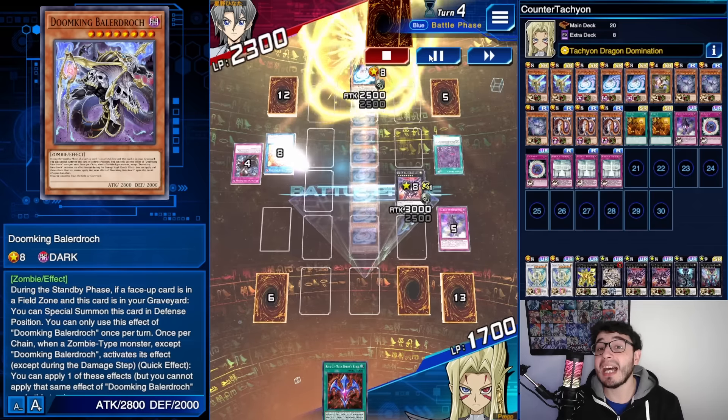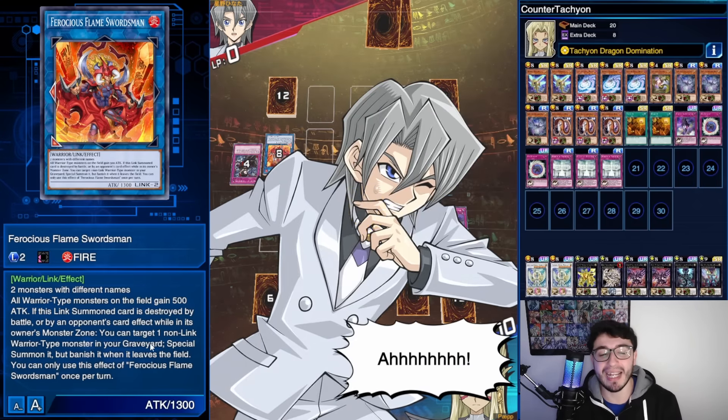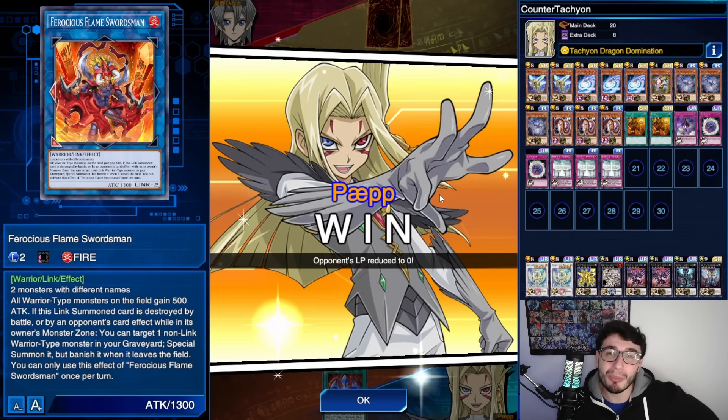He tried to use Soul Summon's effect but couldn't summon anything because they were all Zombie type and it only summons a Warrior-type monster. That's how you do it.